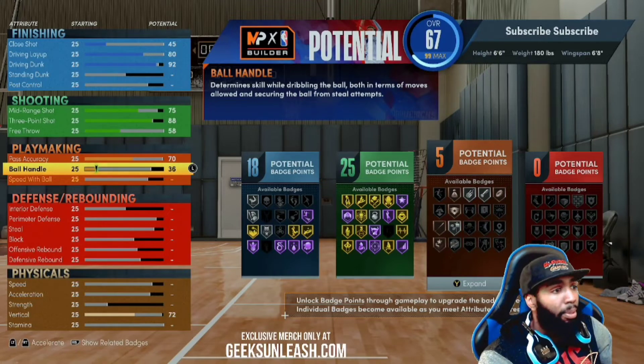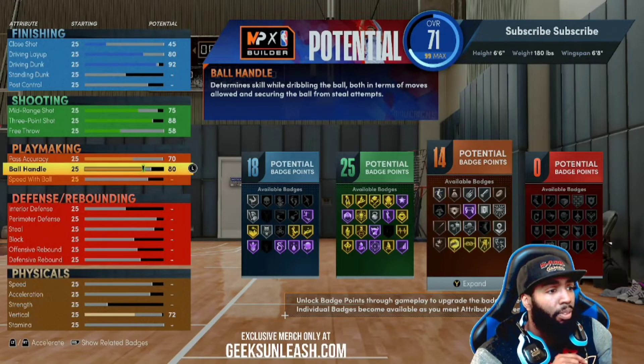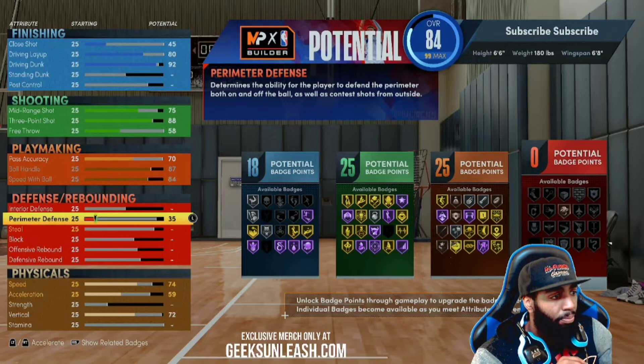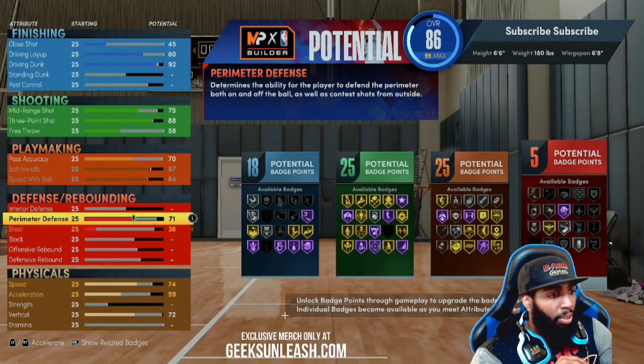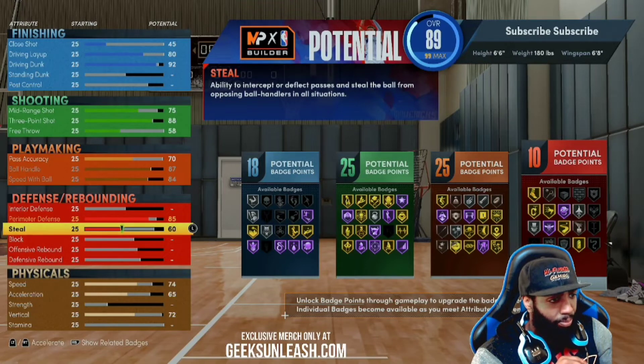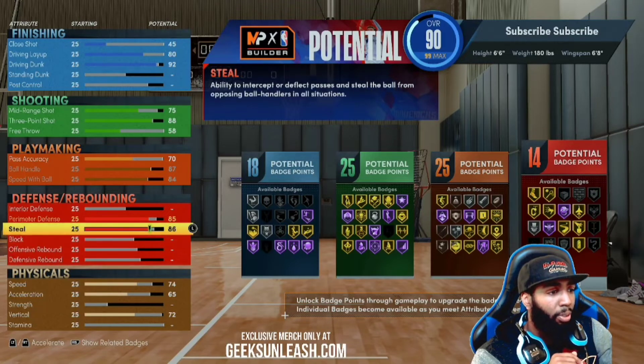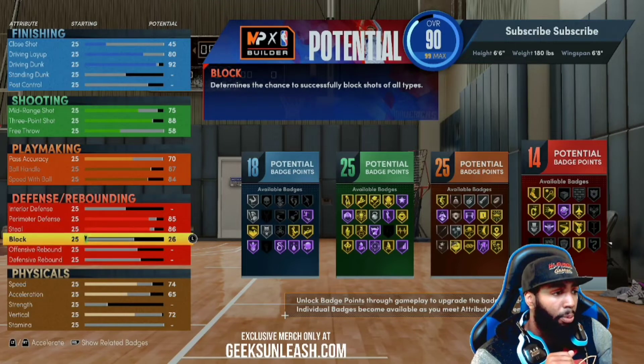Anything below that, guards are going to steal that. Ball handle at 87, speed with ball at 84. For defense, take it up to 86 — that way you can get Interceptor and Pickpocket on Gold. You could take it up more but it costs a lot of attribute points to get Interceptor on Hall of Fame. I had Pickpocket on Gold and I wouldn't recommend going for Hall of Fame on that because you're going to lose out somewhere else.